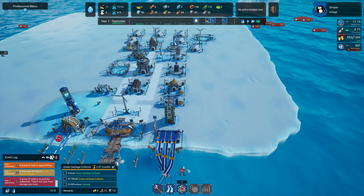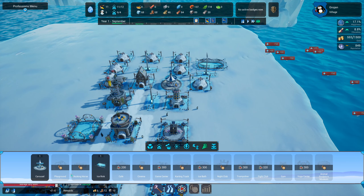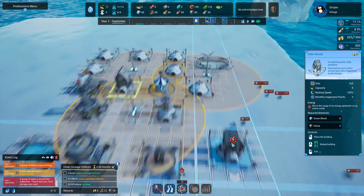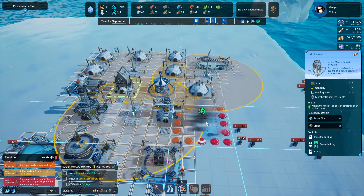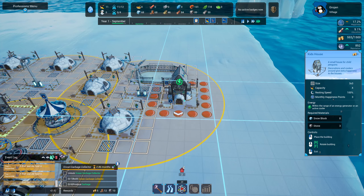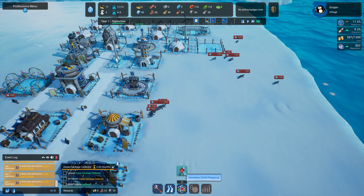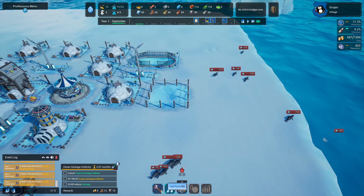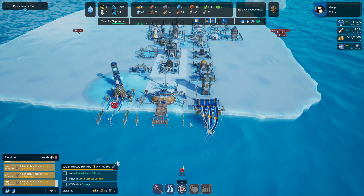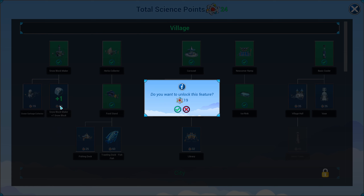Things seem to be coming along really well. We've got homeless child penguins — we need more kid's houses. Oh look at all these seals — we cannot fight these off! Where can we put the kid's house that gets power? Let's go and put it up here by the ice skating rink. Have we got enough science points yet? We do — let's get the garbage collector!